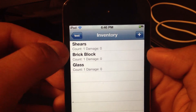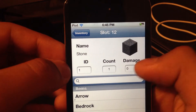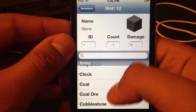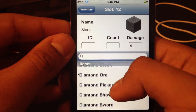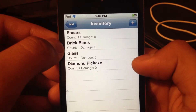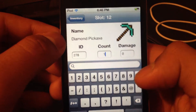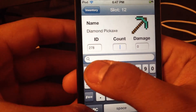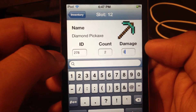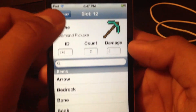In inventory, you can see what you currently have right there. If you add another one it'll add stone. You can go in there and add whatever you want. Let's add a diamond pickaxe. You can change the count — we'll say 2 — and the damage, which means how much damage it's already taken, and the ID. Once you're done press return and go back to inventory.